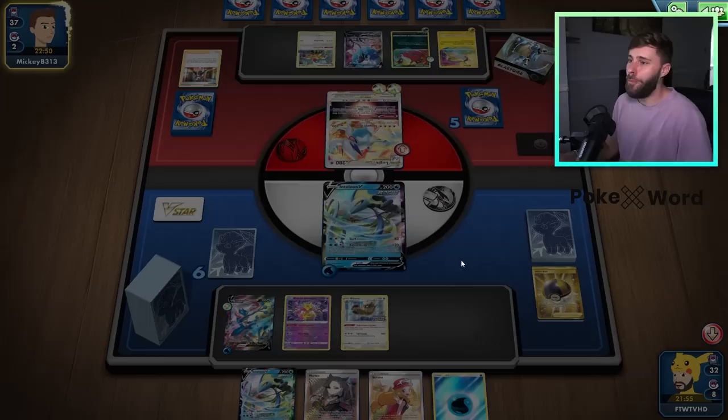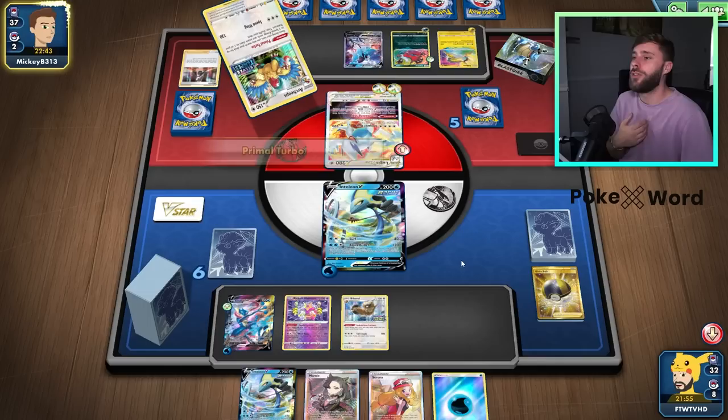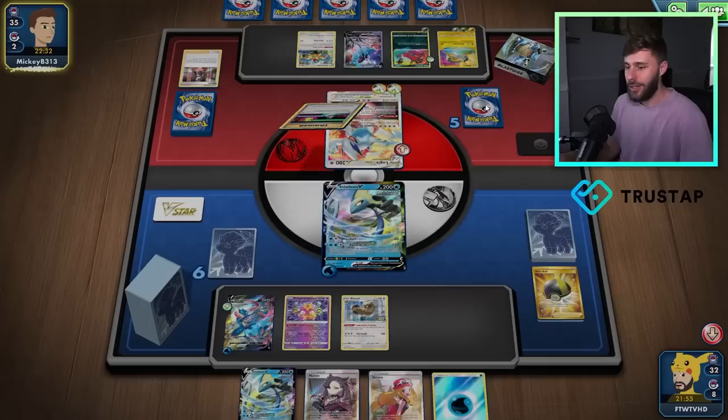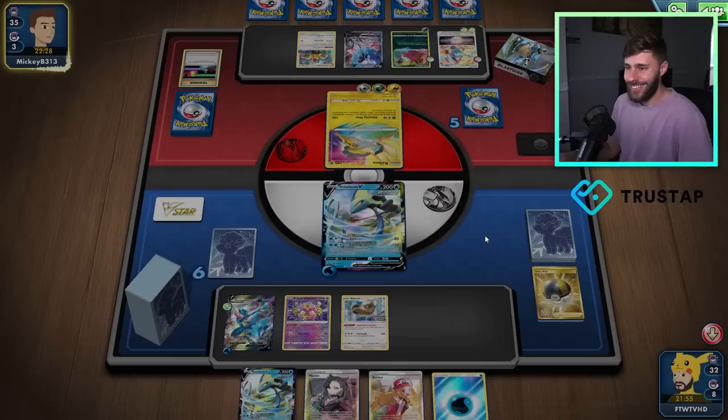If I have to lose a few prizes before bringing this out, basically — as long as I get two Twister Shurikens down — that would be... how many prize cards right now? So it would be one, two, three, four, five. So if they bench one more Pokemon, that can be double swiped. Basically what I mean is using Twisted Shuriken twice — surviving enough to allow that...